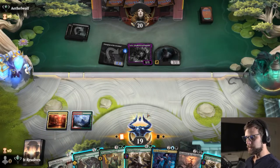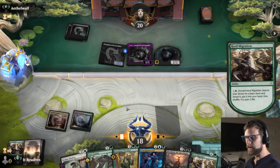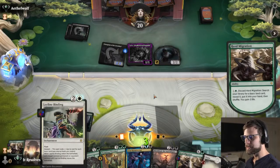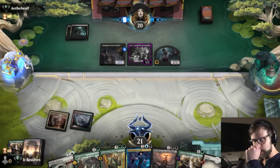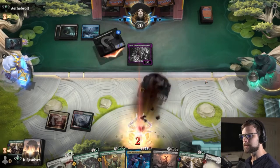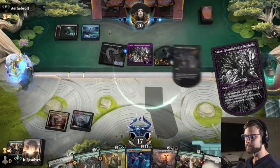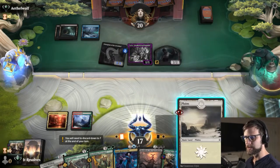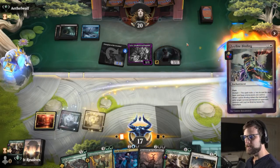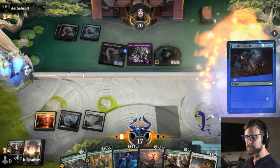Artifact or enchantment — well that certainly does not qualify. Let's go ahead and Herd Migration here. I think white is the answer just so we can get that Leyline Binding down as we need it. As much as I would love to get a second green source or even a second black source to help with Sheoldred, I think we are pigeonholed into playing Leyline Binding if we can. The opponent has some scary stuff going on. I'm just gonna go ahead and Leyline Binding — and hope they don't have... well, that was what I was hoping we didn't have.